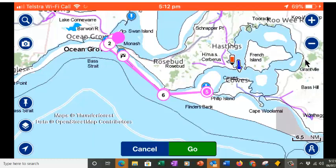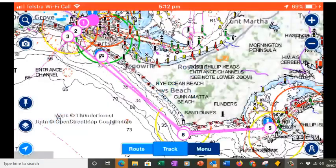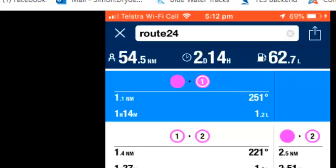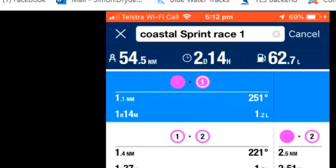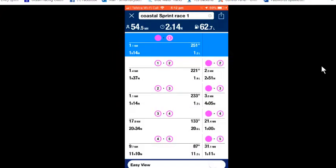Remember, we push go and we need to make sure we go to our route and then to the details. In the details screen we'll come up to where it says route 24 and we'll make this 'Coastal Sprint Race Number One'. There we've done that — push return and we can see the race length up the top is 55 miles. It's telling us it's going to use 62 litres of fuel, but we are sailing boats so that won't happen. Anyway, that's how you do it — thanks very much.